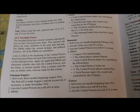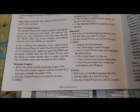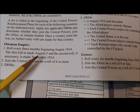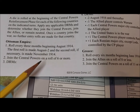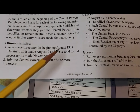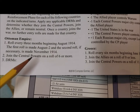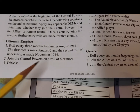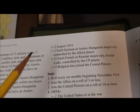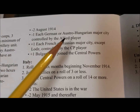It is now November 1914. Here are the variable entry rules for all the different empires. Beginning in August 1914, the Ottoman Empire rolled and got a one, so they did not come into the war. The first thing is you need to roll a six to bring them in. In August, the Ottomans have a minus two modifier applied automatically to the die roll.